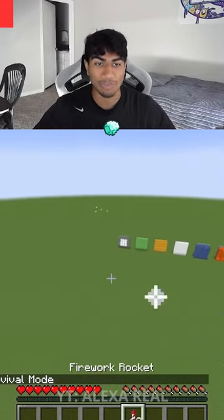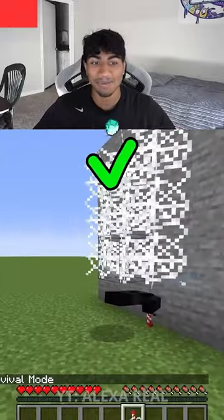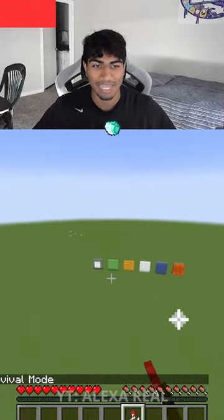This video tests whether you take damage when flying into different blocks. First up, cobwebs — and you end up taking no damage. I'm excited for the water and the lava at the end.